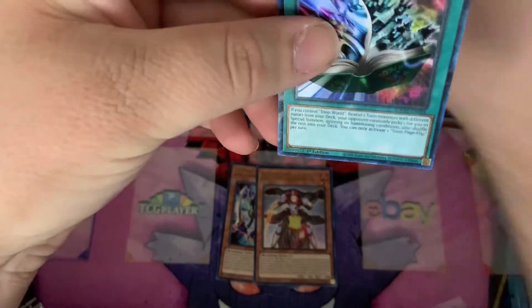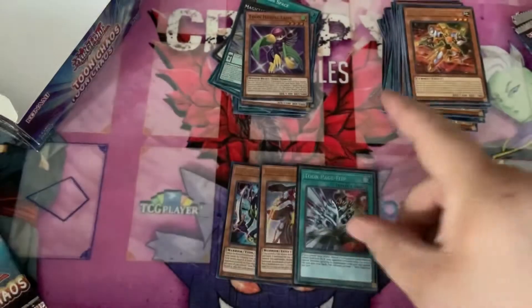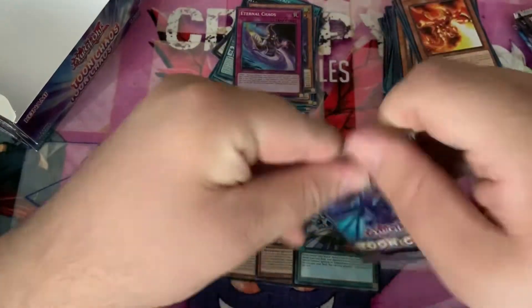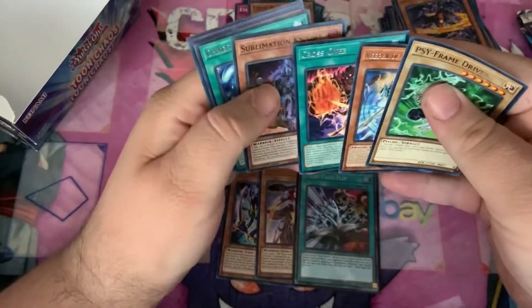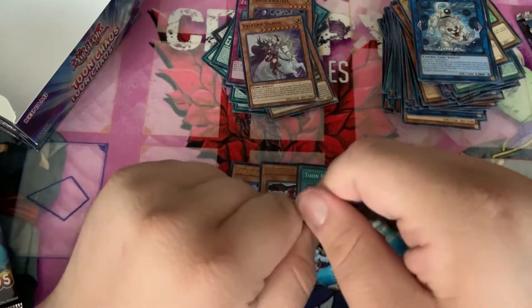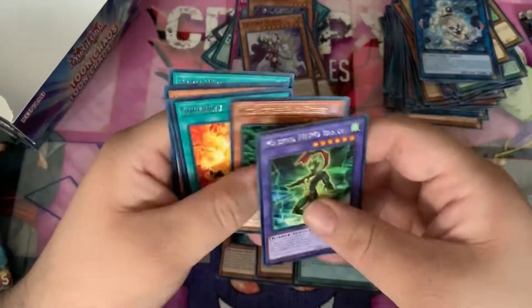We broke this streak, boys! Toon Page Flip Collectors Rare — I think that's the first one we pulled that. Pretty cool. Eternal Chaos. Curtis Valkyrie. Salt Illumination. Valkyrie Sager on.